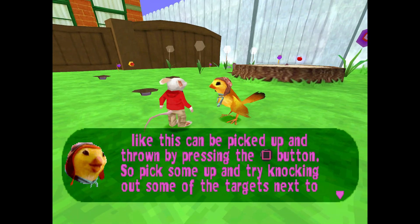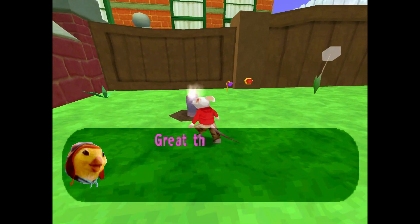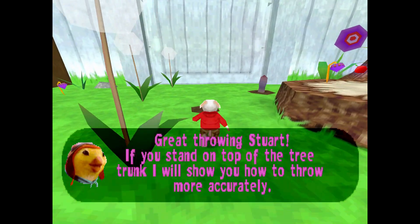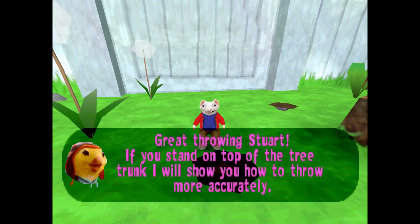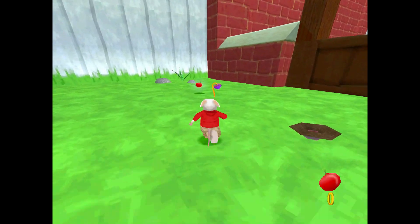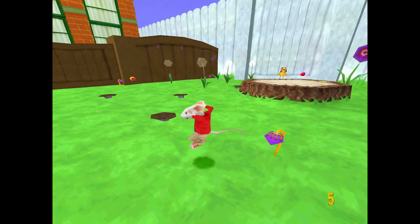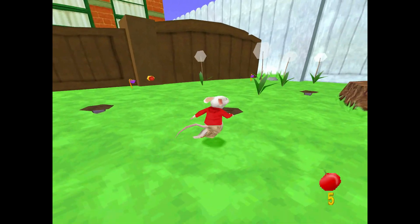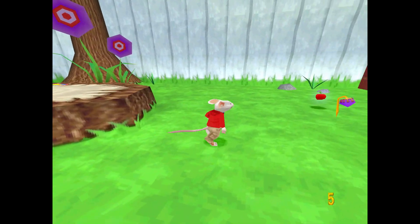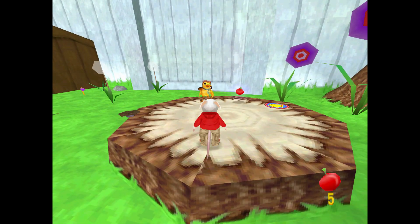The game says: 'You may have to defend yourself against Falcon's minions, Stuart, so you're going to have to learn how to protect yourself. Great throwing, Stuart. If you stand on top of the tree trunk, I'll show you how to throw more accurately.' Then weirdly, I talked to her again after already completing the task and it reset — but only made me get two more. That's weird. I feel like I missed some of her dialogue there.